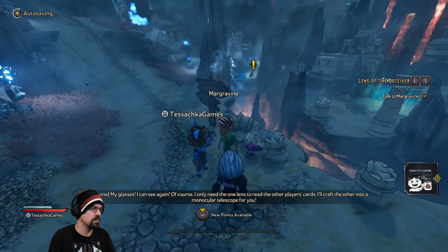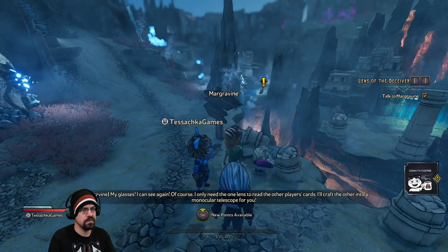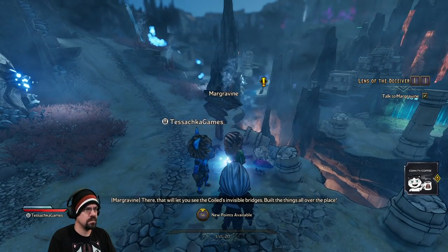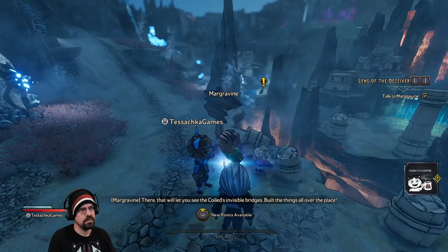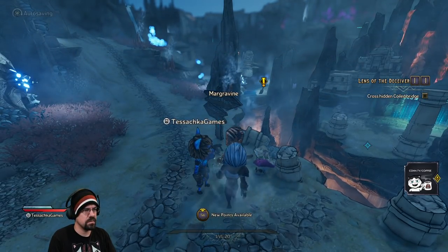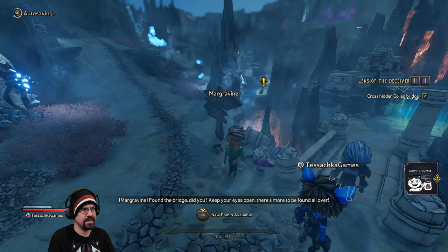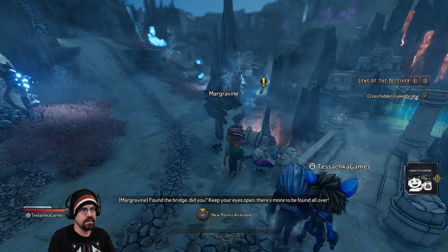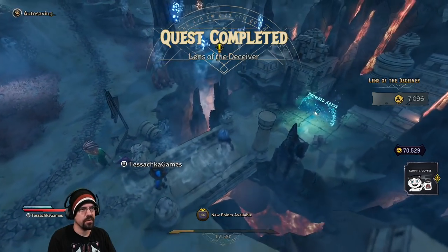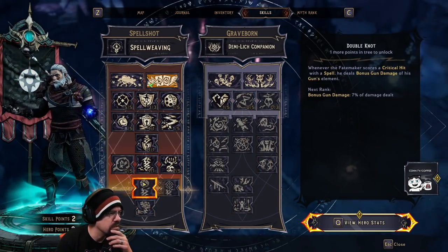My glasses, I can see again! Of course I only need the one lens to read the other player's cards. I'll craft the other into a monocular telescope — that will let you see the coiled invisible bridges built all over the place. Thanks! Keep your eyes open, there's one to be found all over. That's cool. I just got a level!